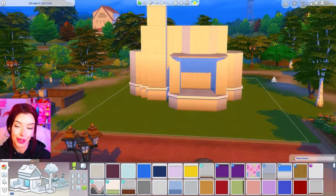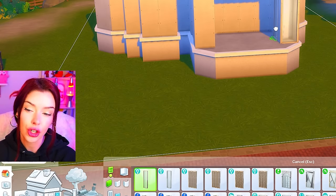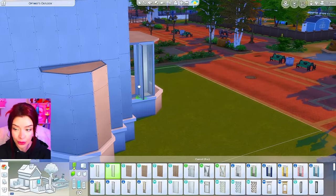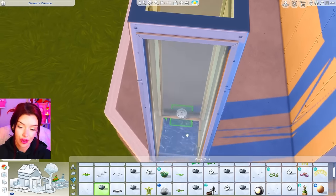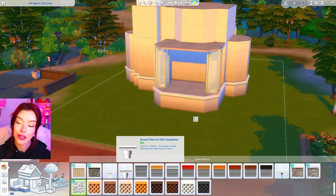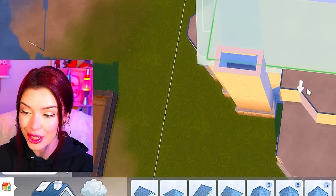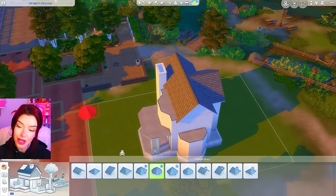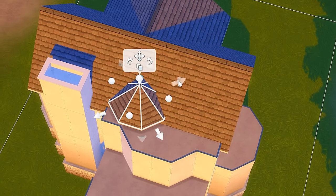I've played around with my shell a little bit more. We've got two pillars at the front, which I feel like turning into fountains. I'm starting off by adding white eco lifestyle windows all the way around these. We're going to get a pool in the middle and add fountains right in the center.